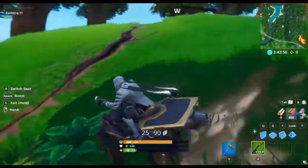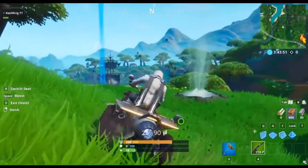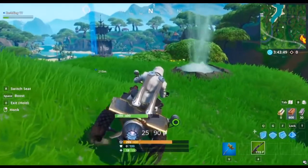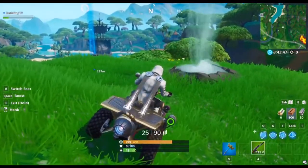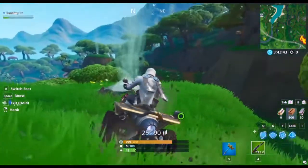With this method you wouldn't take any damage. The point of this method is that it helps you rotate from circles or from the storm. Also, if you're flying in your quad crasher and you see someone you want to kill, you can jump out onto them without taking any damage.